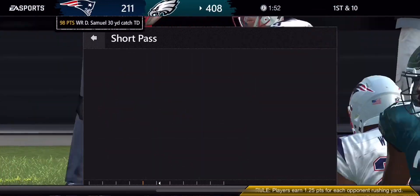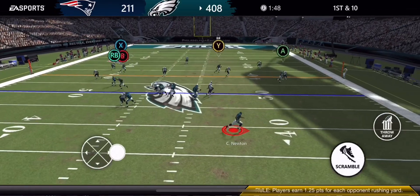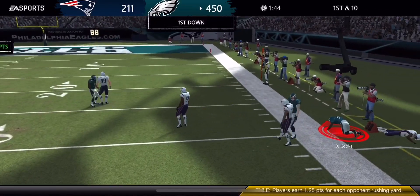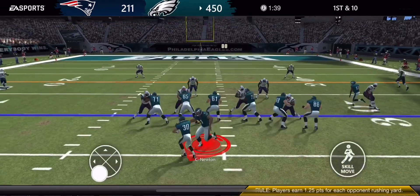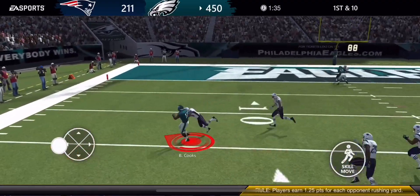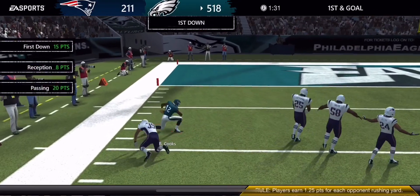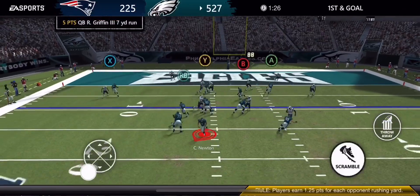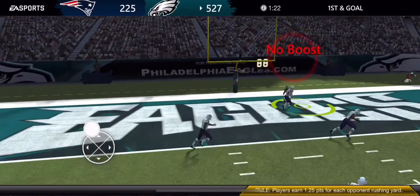He has 99 ball carrier vision — I don't know exactly what that means but it's a cool stat. Run out to the side, nothing there — fitted it in. Look at that throw, just amazing accuracy. Roll out, hit him again, break a tackle — Brandon Cooks, he's one of the guys you can get from that ultimate set.